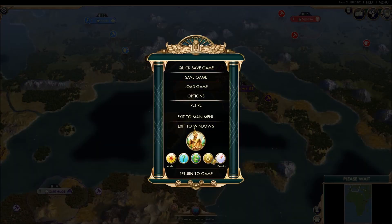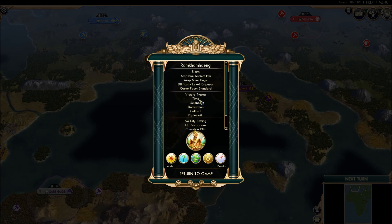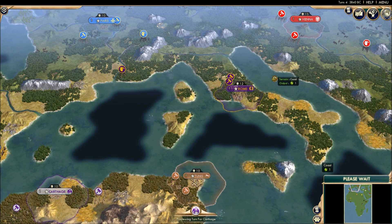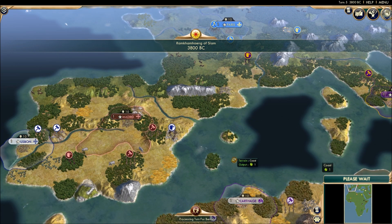We're on Emperor difficulty, standard pace, aggressive and expansive mod is on, no city razing, no barbarians, complete kills has to be on, no ancient ruins, quick combat, and quick movement to speed things up. Time victory is on but we're not going to make it to turn 500 anyway. Science, domination, cultural, and diplomatic are all on — science victory is usually the one. We do have the Info Addict mod as usual so we can see what's going on. On Emperor they don't start with a second settler, so it'll be a while until we see second settlers coming out.